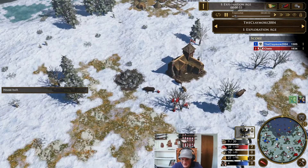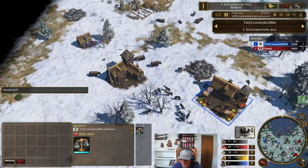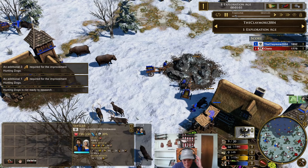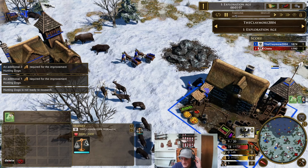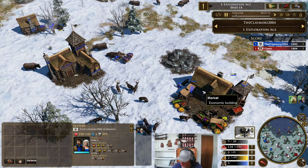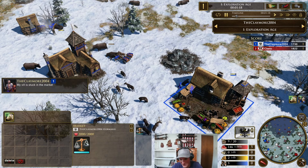I'm playing as Germans obviously against the Spanish, and yeah, it's gonna be a pretty fun game. Doing a market start here somehow. So this villager — this annoys me so much — this villager walks over here, gets inside the market and gets stuck. What the heck, man? So now I have a villager stuck.